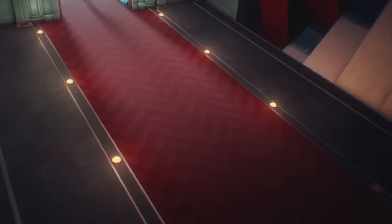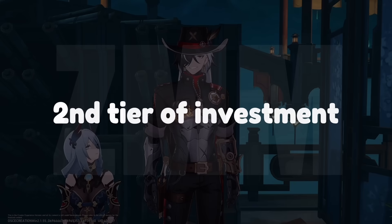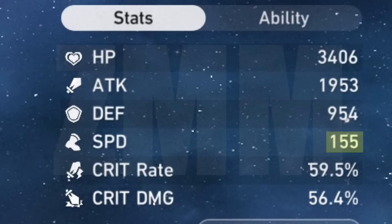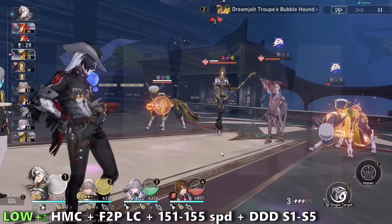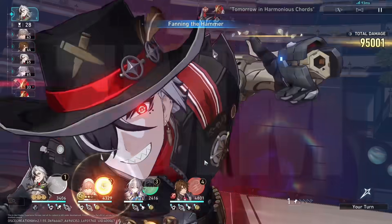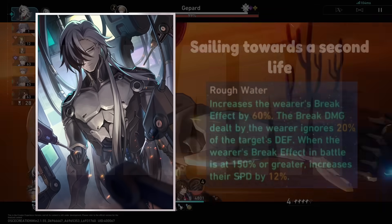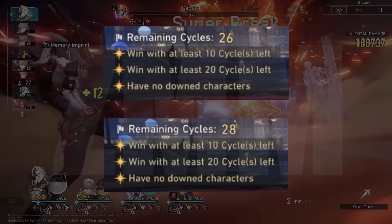However, there is a necessary tech that can drastically increase Boothill's damage that anyone can do at the second tier of investment. This is increasing Boothill's speed to at least around 151 to 154 speed, depending on our superimpositions of the Dance Dance Dance Light Cone. Using that Dance Dance Dance Light Cone will allow Boothill to hit that pseudo 160 speed, allowing him and Bronya to go 4 turns within the first 2 cycles, effectively giving Boothill 8 turns over 2 cycles. In my opinion, this is the biggest investment point that is even better than his signature Light Cone. With this tech, we are able to get 28 cycles remaining with Harmony MC — a big jump from the previous investment.